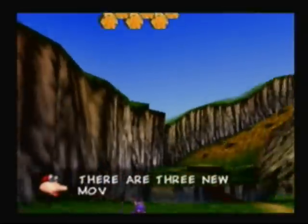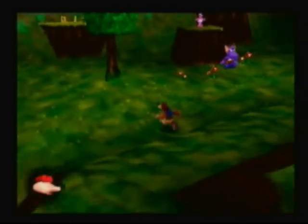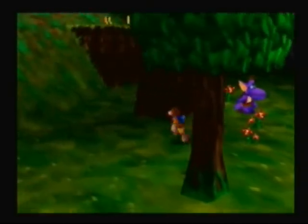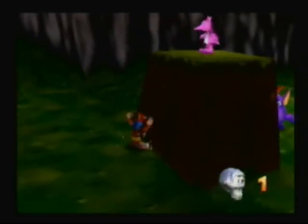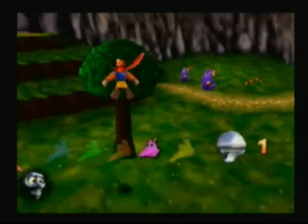This is the first level in the game — or second, technically, or even third, since there was Spiral Mountain, and then Grunty's Lair, and now we're in Mumbo's Mountain.